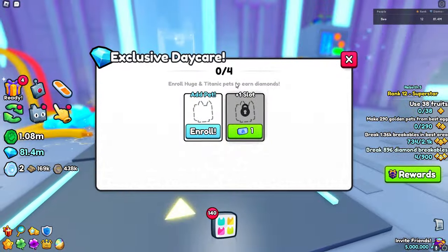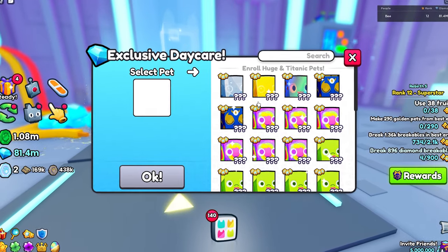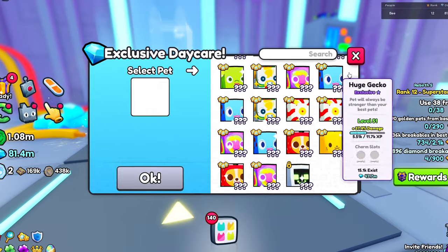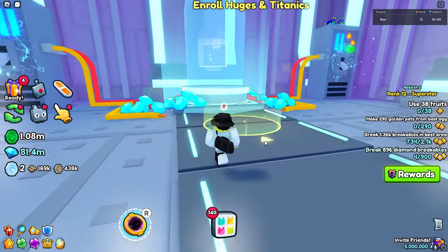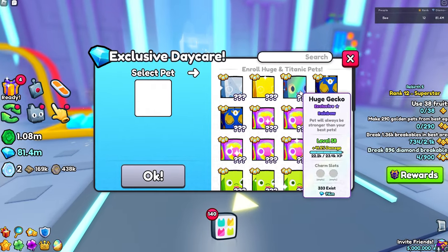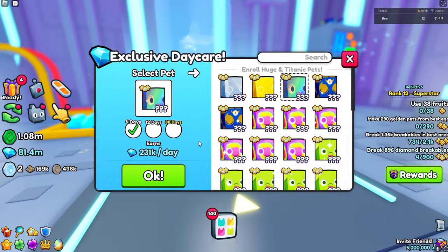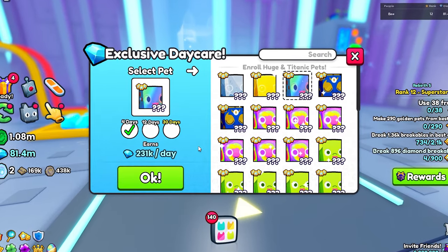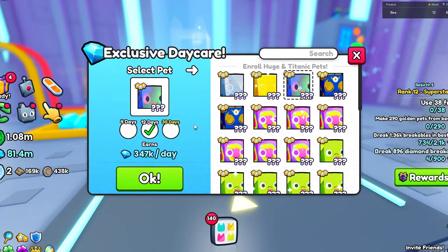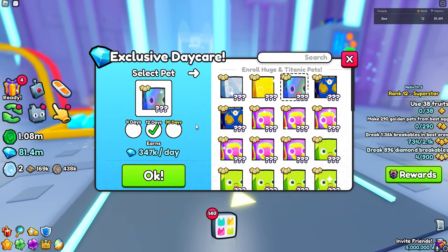As you can see, you can only enroll four pets at a time, and you can select from huge pets or titanic pets. You actually can't put in the pink balloon cat though. If we go ahead and put in my most valuable pet, the huge rainbow gecko, it gets me around 200k gems per day if I leave it in for four days. And if I leave it in for 12 days, the amount increases — around 400k a day.